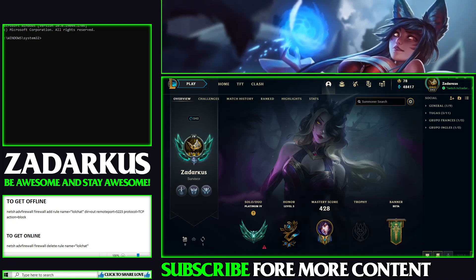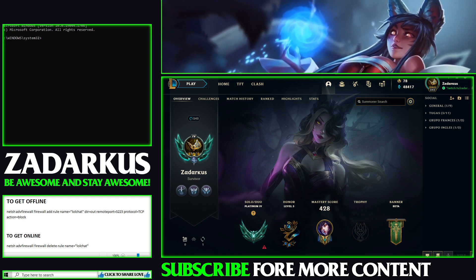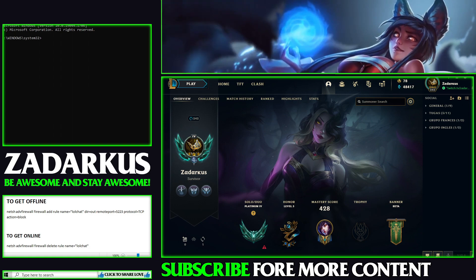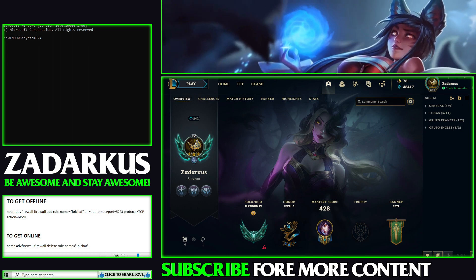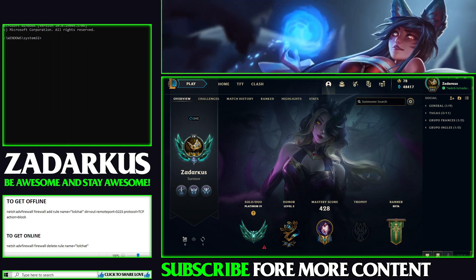Hello YouTube and welcome back, Zadarkozy with another video for you. In today's video I'm gonna show you and teach you how to appear offline for your friends or for anybody in your friend list, so that you can play and not be interrupted. And wink wink, that's the trick boosters actually do so they don't get caught.